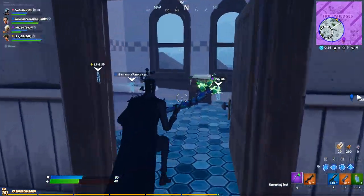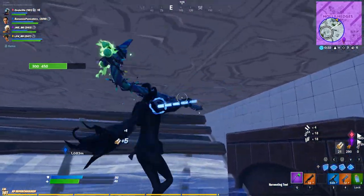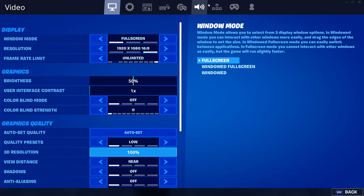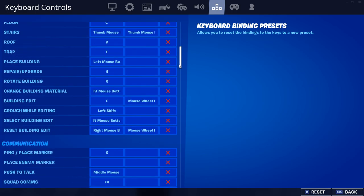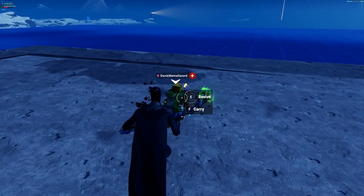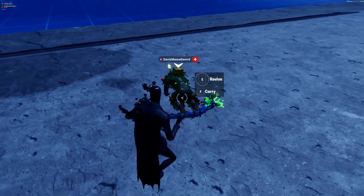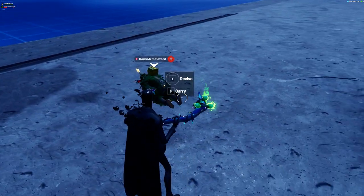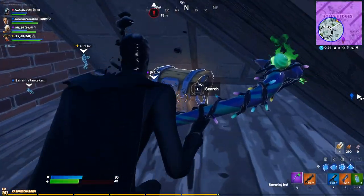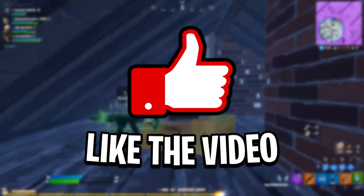Once this bug does get fixed, if you still experience accidentally picking up a teammate or enemy, I recommend rebinding the carry/pickup key in your keybinds. This is only possible on mouse and keyboard — if you play controller, unfortunately you can't just yet. But I'm hoping that after Epic Games fixes this bug, they'll add a rebind option for controller as well.